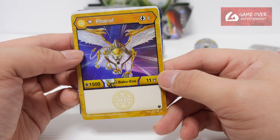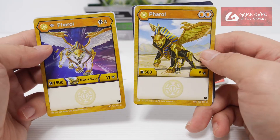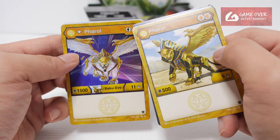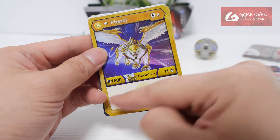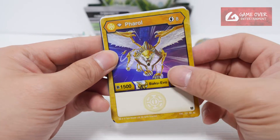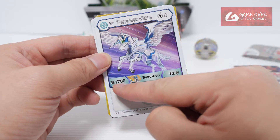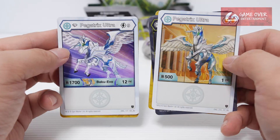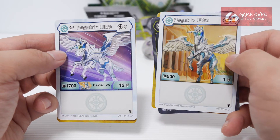Next we have Farrow — Diamond Farrow, 8 energy to use. Wow, that's a lot: 1,500B and 11 damage, increase by 1,000B and 6 damage. But I don't know how feasible it is to use because it's 8 energy. This art is very nice — good stats but 8 energy is a bit high. And Diamond Pegatrix Ultra, 9 energy to use: 1,700 and 12. Wow, increase of 1,211 — that's a big increase, much more than Farrow.